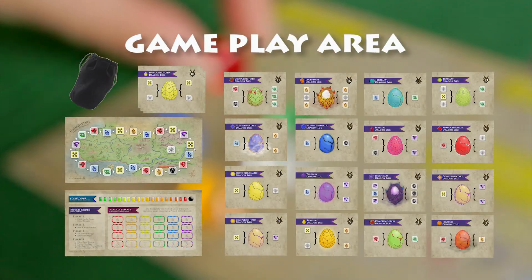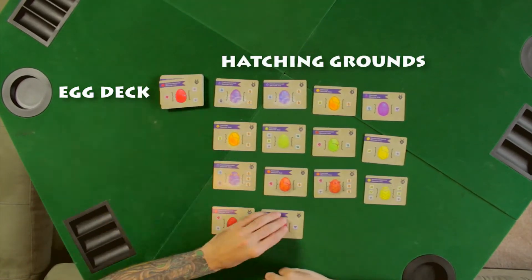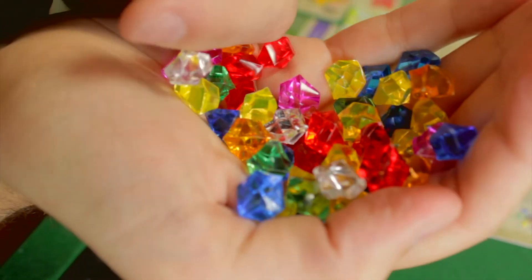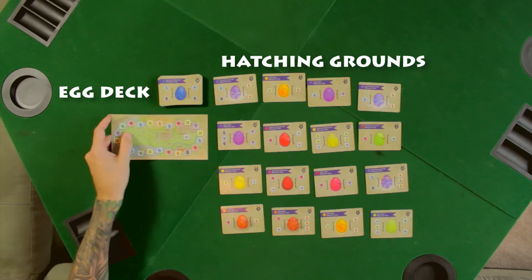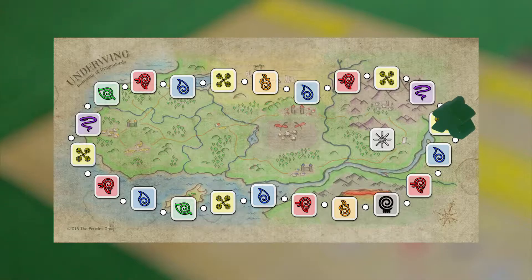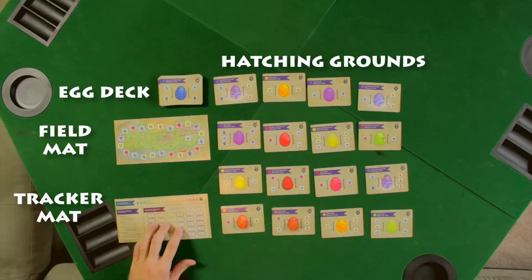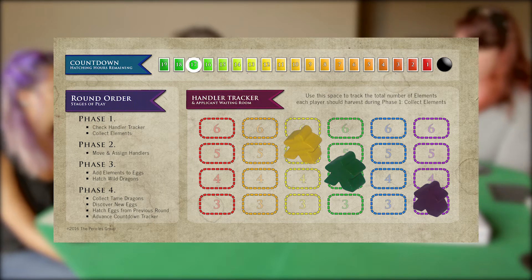Before you start playing, make sure your play area looks like this. This is the Egg Deck — cards are pulled from this pile to create the hatching grounds here. The element crystals are kept in the parts bag to be drawn at certain times during gameplay and placed onto egg cards in the hatching grounds. This is the Field Mat where you can assign your handlers to grant access to specific element crystals you need to hatch eggs. And this is the Tracker Mat, where players track the number of handlers they currently control as well as the current game round.